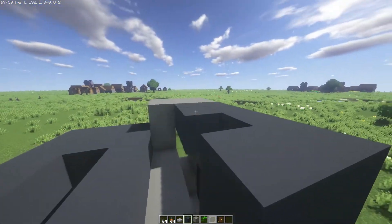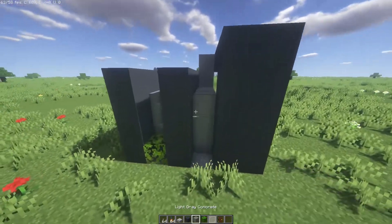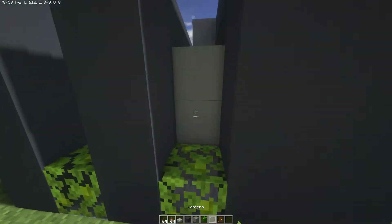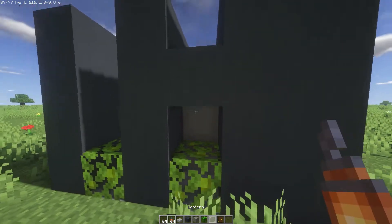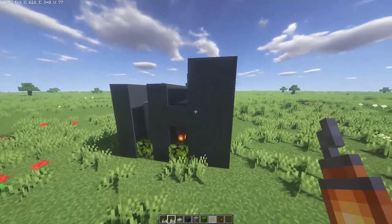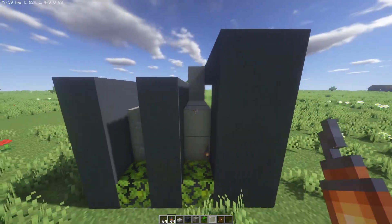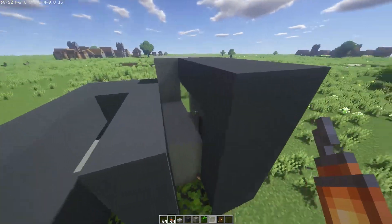Add another layer of gray concrete and bring it out so it looks like this. Then add jungle leaves and a lantern right here. If you guys want you can leave it like this — I think the lantern looks good.